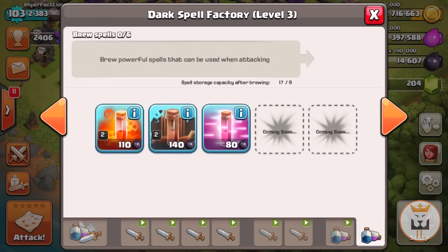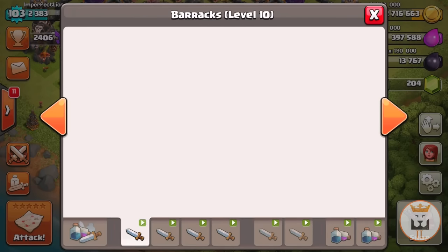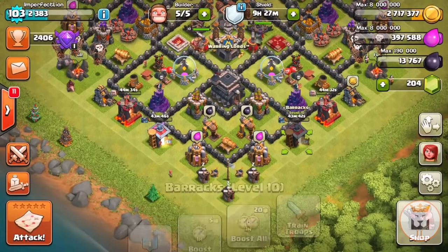In town hall 10 you can upgrade the golem one more time, so you can save even more dark elixir because it costs more. Then in the spell factory, queue the earthquake spell — or whichever dark elixir spell is most expensive. That's basically all you need to do.